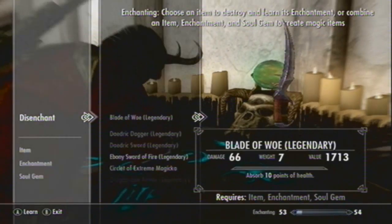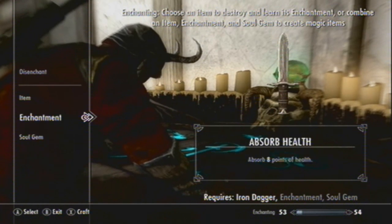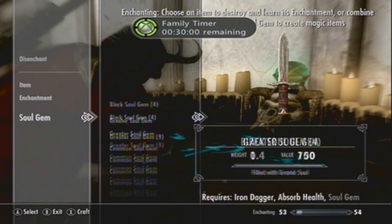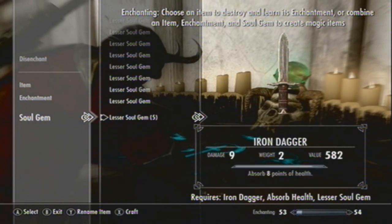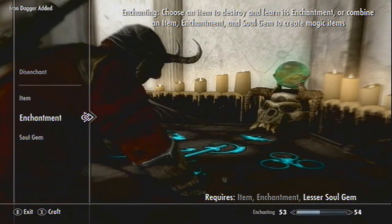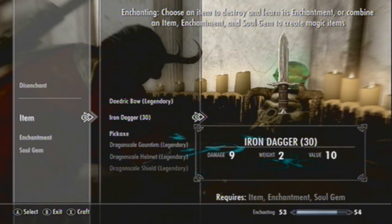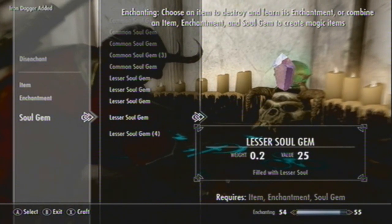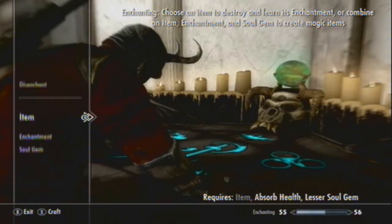What you want to do is select your dagger and then go to enchantment. Absorb Health is the one I use. Use a cheap soul gem - you don't want to use a black one because that's for enchanting decent stuff you want to keep. Just have eight points of health - that's what I do, and that allows you to get the most money for the stuff. I'll speed it up because it's the same thing over and over - just enchanting these daggers.